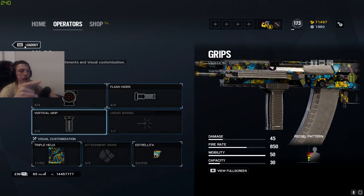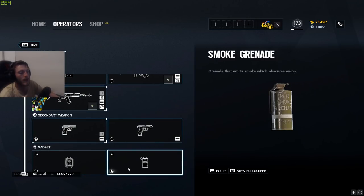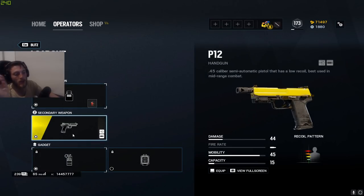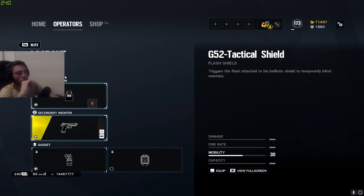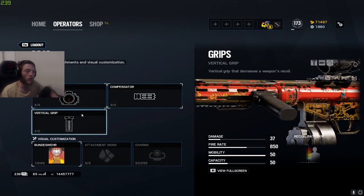For Fuse, I run ACOG, flash hider, and vertical grip. I use the PMM with muzzle brake and run smoke grenades — they're always super handy. Blitz is going to be the same as Monty: the P12 with muzzle brake and laser sight, and I'm bringing smoke grenades.